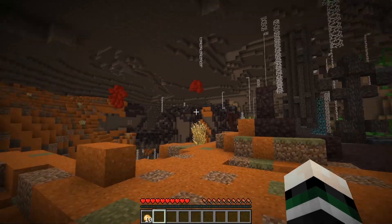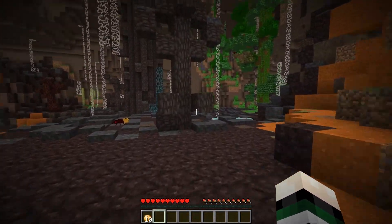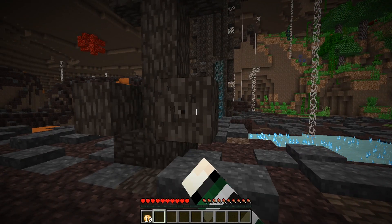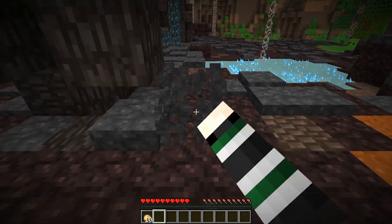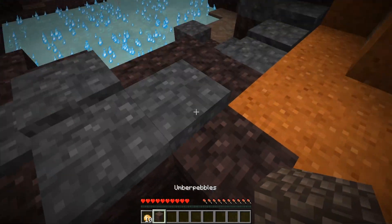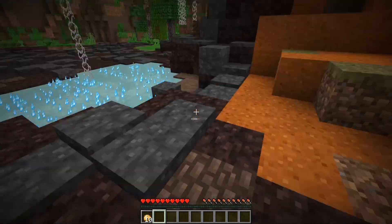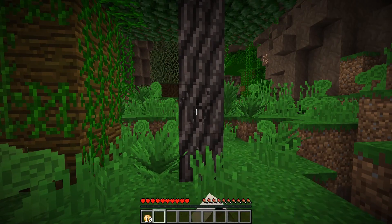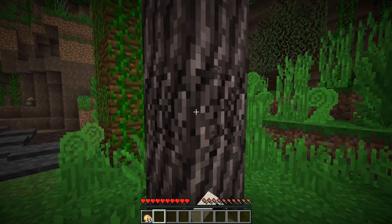I took a trip behind me where I saw two new biomes. One was a darker biome, and I tried punching at a tree, but it was unbreakable. I didn't quite know what the stuff on the floor was, but this dimension was giving off crazy ominous vibes. I decided to continue into the jungle-looking biome, where I heard spider sounds coming from everywhere, but I had no choice but to punch the tree.